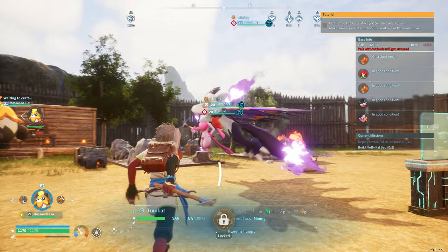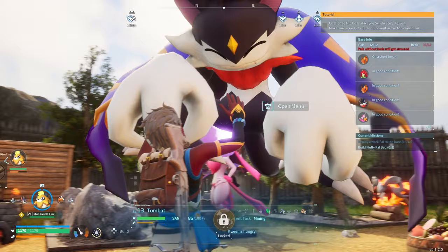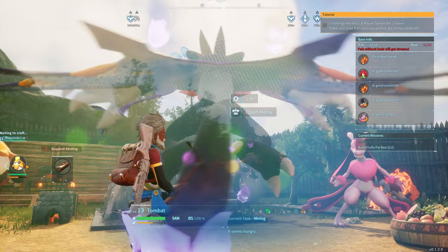Last but not least, if your pal says it feels neglected, find who it is, run up to them, open up the menu, and you can pet them. This physical interaction makes them feel loved and will bring their sanity up a little bit, and it will help them not feel neglected.